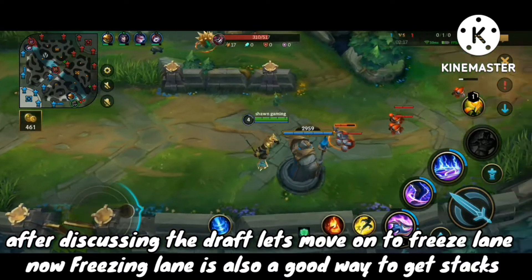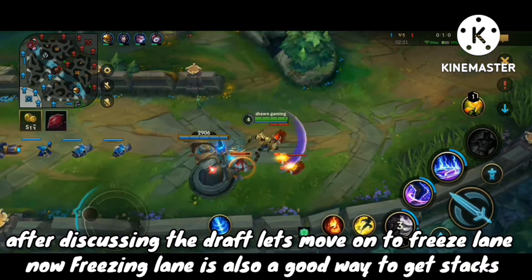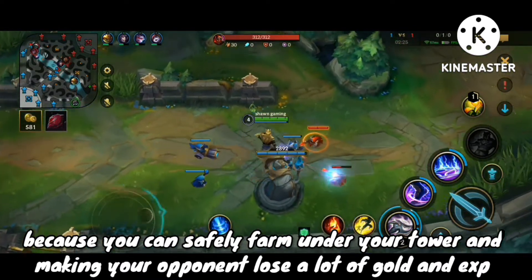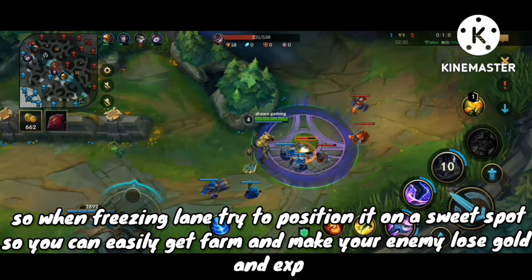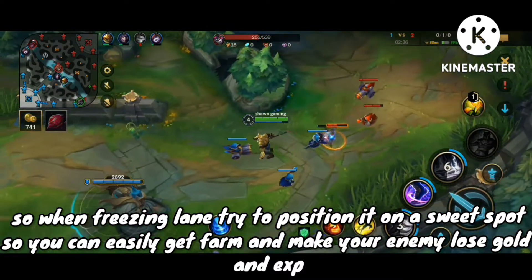After discussing the draft, let's move on to freezing lane. Freezing lane is also a good way to get stacks because you can safely farm under your tower, making your opponent lose a lot of gold and exp. When freezing lane, try to position it on a sweet spot so you can easily get farm and make your enemy lose gold and exp.